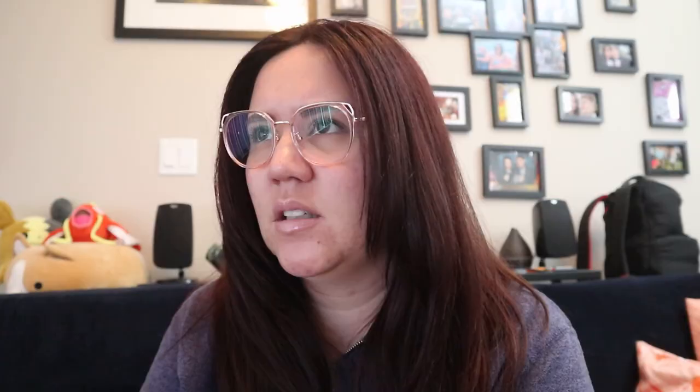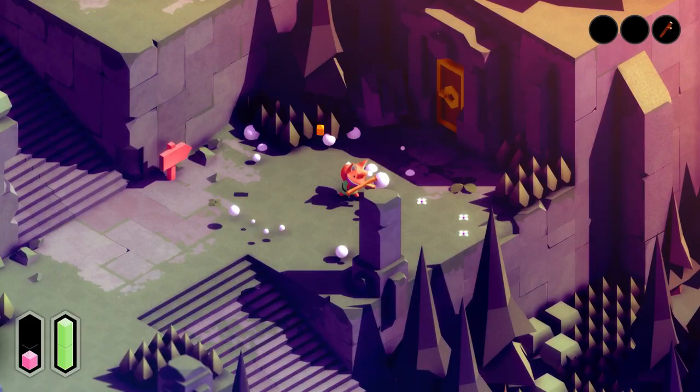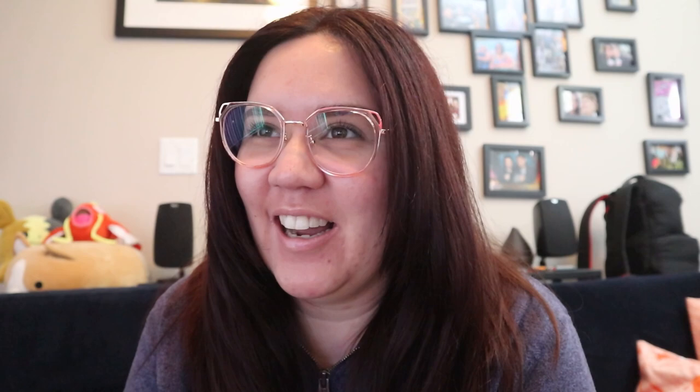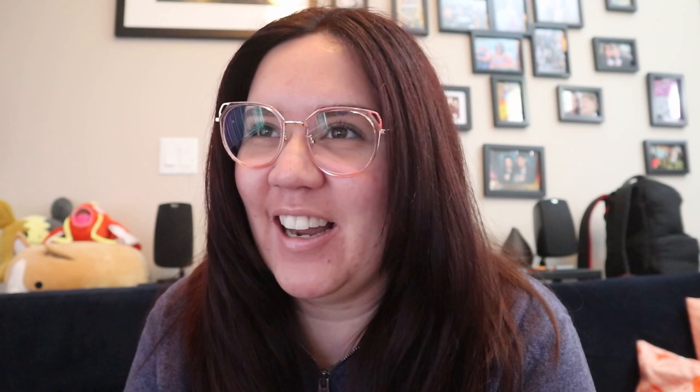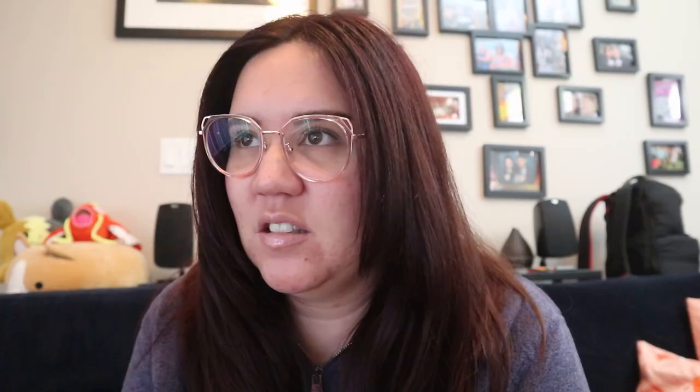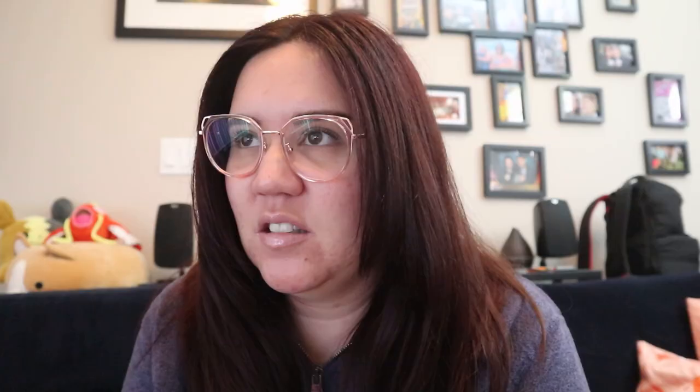Okay, am I supposed to fight them with a stick? That's what the stick is for! Okay, I can't get in there yet. My HP doesn't look very good. I can't get over there, so I probably have to go up and around. So far we can make use of L1.